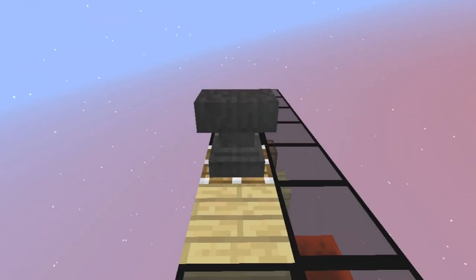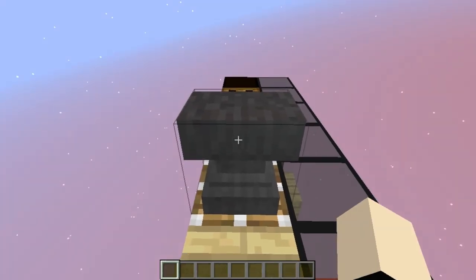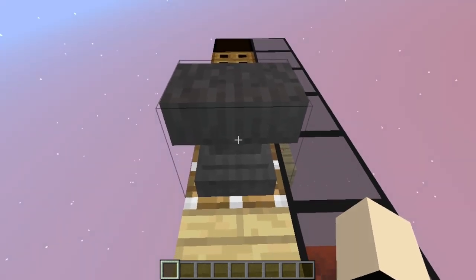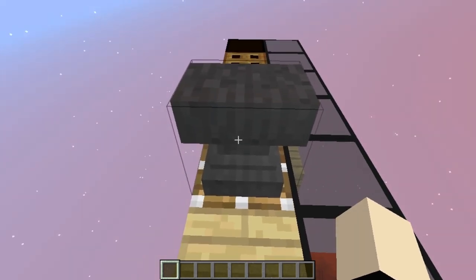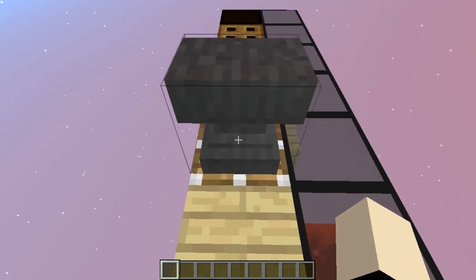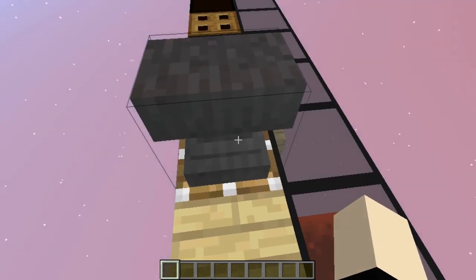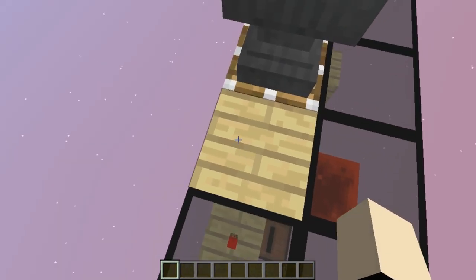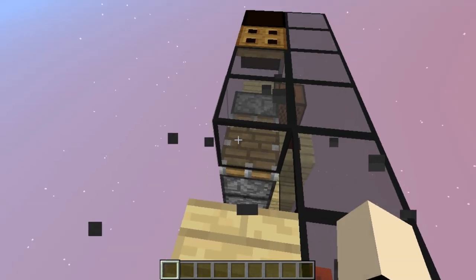Hey guys, today it's from Tunifu, and it's the tutorial for the Auto Anvil Refilling Station that I made together with Cass. If you haven't seen what it does yet, I recommend watching the showcase video, but I can also showcase it right now. Every time an anvil breaks, the system is going to refill it by itself, so you don't have to press anything — you just have to wait for the anvil to break.